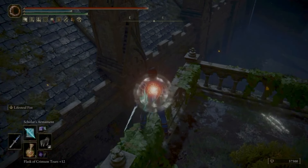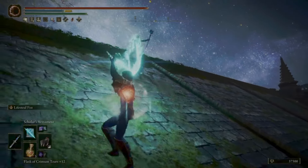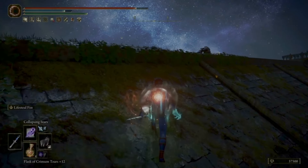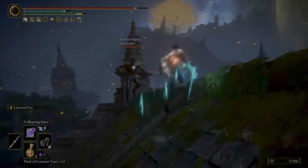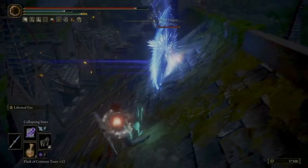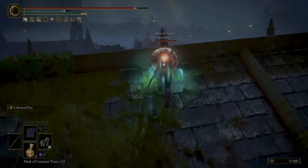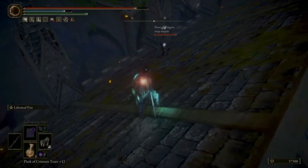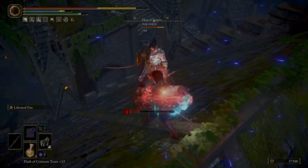So I think it's time to teach the host a lesson. The way the Lifesteal Fist setup works: if you buff your claws or fists with Scholar's Armament, and then if you have the Shard of Alexander and the Dagger Talisman — which both boost Lifesteal Fist — and you've got the Magic Team and the Physic as well, that is a guaranteed one-shot if you can land it. You do have to time it right, especially if you don't have much poise. But as you're about to see, this host is going to learn a valuable life lesson.